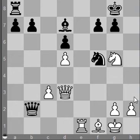Queen h3 threatening queen h7. King f8, queen h8 check. So queen h3 — the only way to prevent queen h7 would be to play knight to h6, and then queen takes d7. I think this must be the solution. Let's check it one more time. Queen to h3, threatening queen h7.